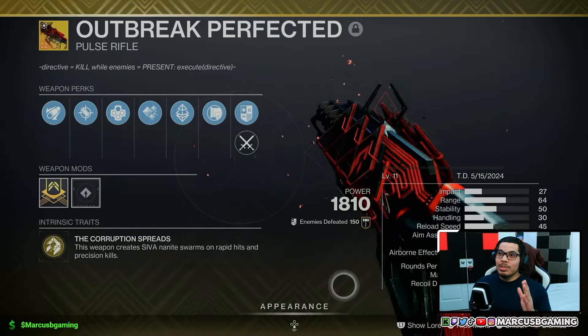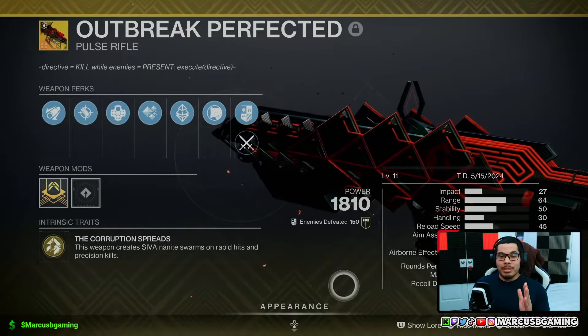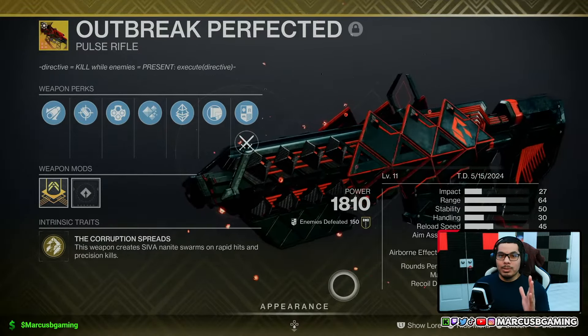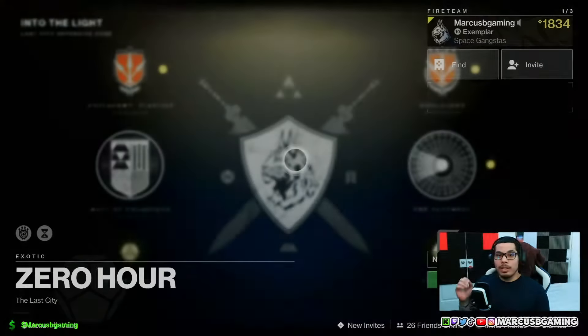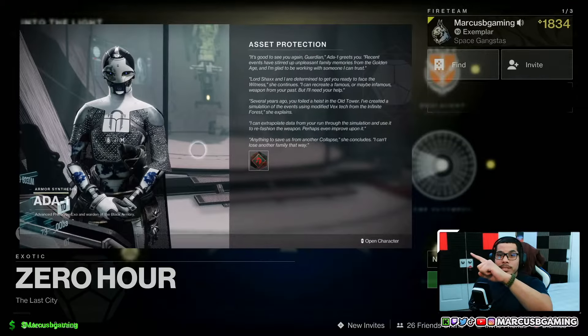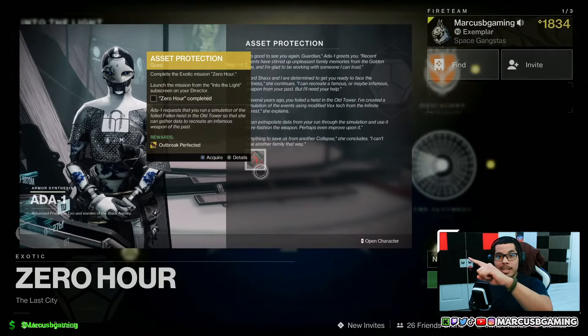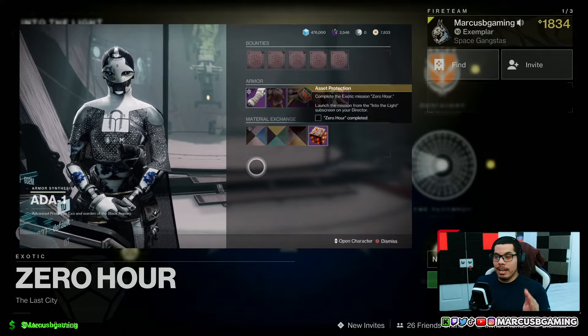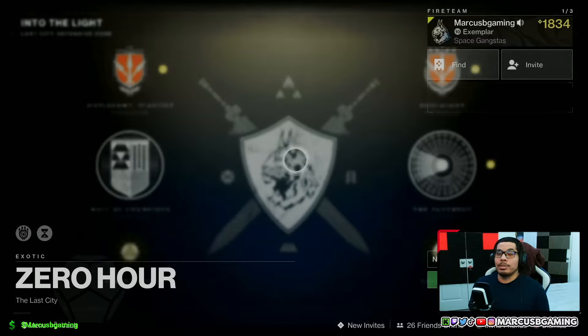Hey, good people. If you want the Outbreak Perfected pulse rifle, here's a full guide for the normal difficulty Zero Hour mission. First things first, make sure you go to 801 and pick up the actual quest step in the tower so you can get this going and actually get your Outbreak Perfected. After you do that, select it from your destinations tab. Right now it's going to be under the Into the Light tab — I'm sure they're going to move it to Legends later.